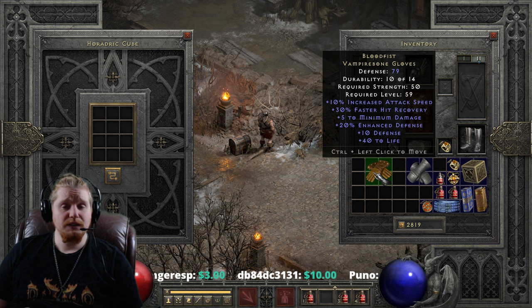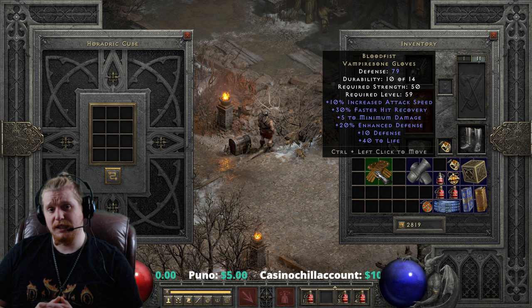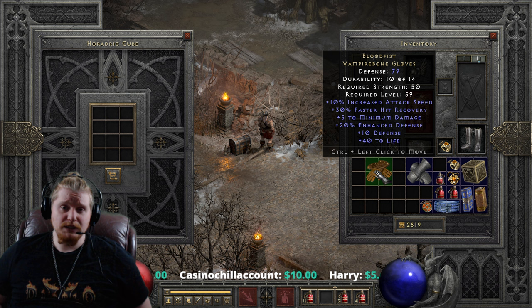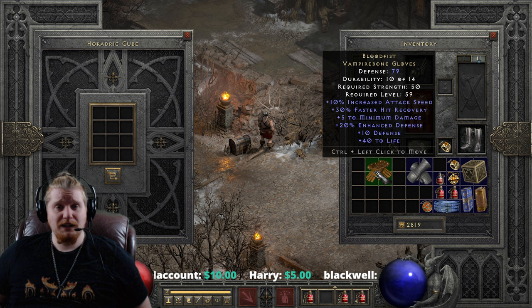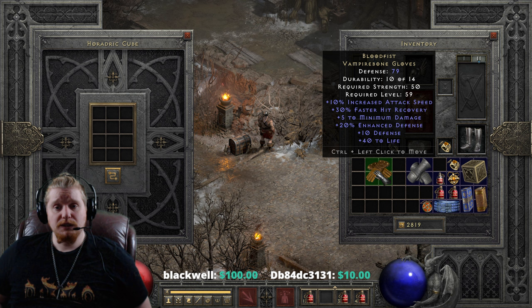They also have increased attack speed, plus 5 min damage, and the bonus to life on them. Honestly, I didn't see anything wrong with any of those tier upgrades. So if you're still using Blood Fist heavy gauntlets at level 30, you could definitely consider upgrading them one tier. And if you were still using them at a higher level — maybe you just haven't found anything better, or you really want to make sure your character doesn't get stuck in faster hit recovery loops — you could upgrade again and get 79 defense. All in all, they're actually pretty solid gauntlets.